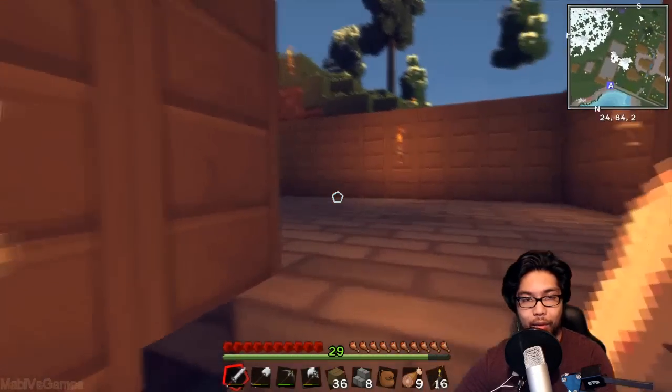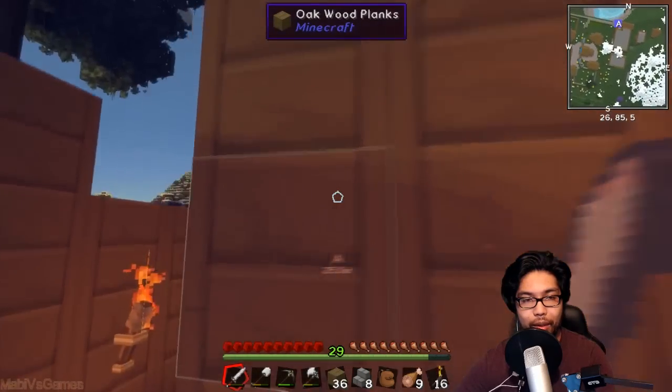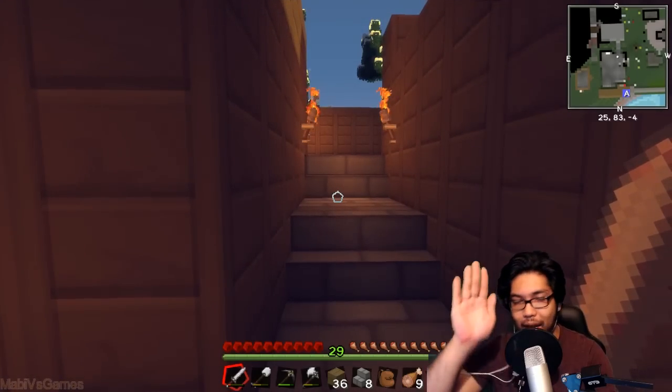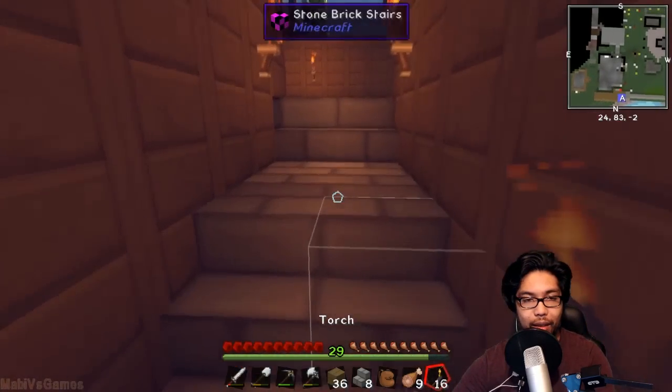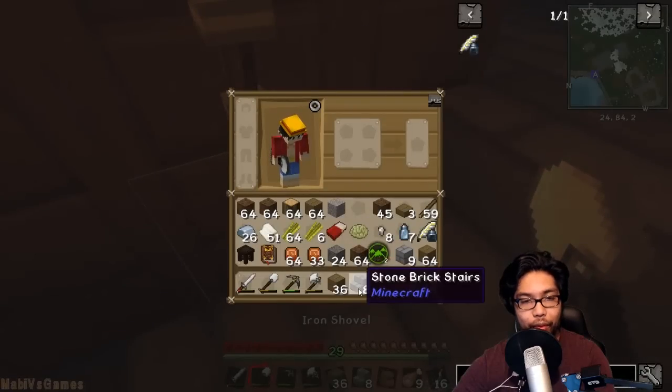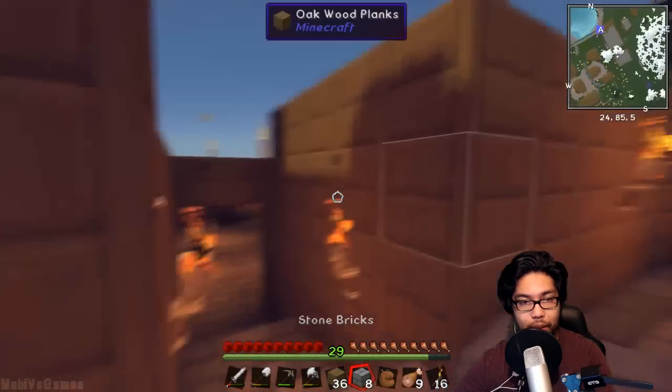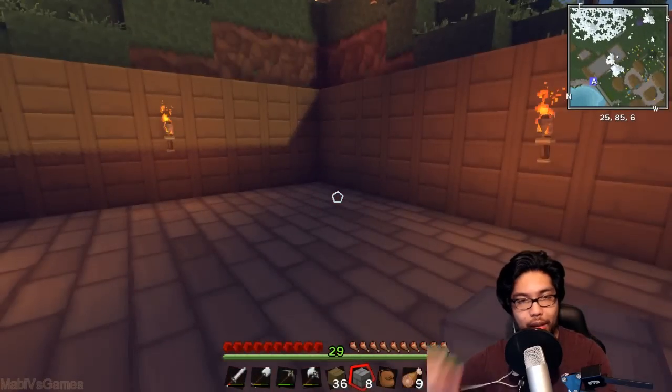I'm gonna need a much larger room later, but I want to just get it started with a nice cool little room. I'll most likely have stairs going up here to the second room. Usually when I make stairs it's always as high up as quick as possible, but I like having it travel a little bit further - it looks awesome.